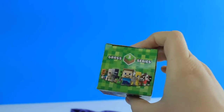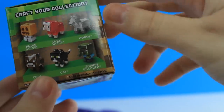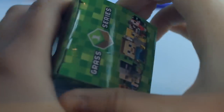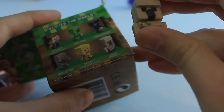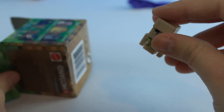It's a Grass Series Number One Minecraft blind box. These are all the figures you can get. I've opened these before and last time I got a zombie villager and a Steve. Let's see what one we got now. And we got a golem — I think these are called iron golems. He's pretty cool. Let's set him aside and pop the next balloon.